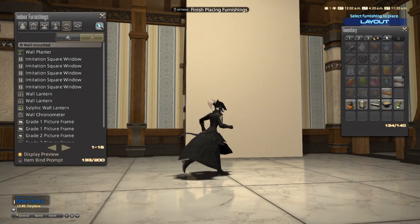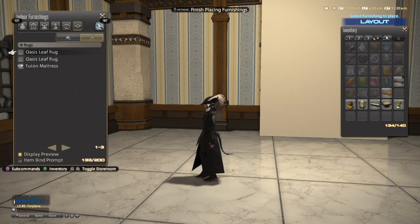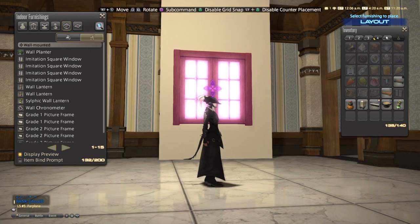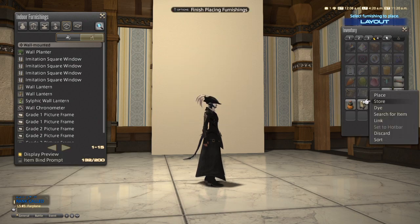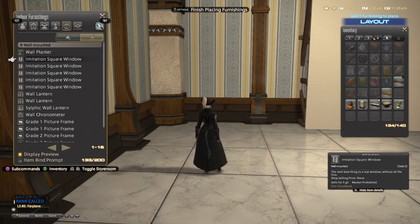But in order to place a window on this partition, for example — I'm going to press this and put it back in my inventory — you'll notice from the inventory we can't; it turns purple. It won't let us place the item on the stage panel. For what reason they did this, I have no idea.